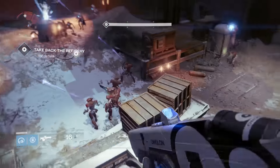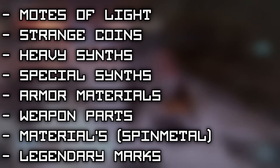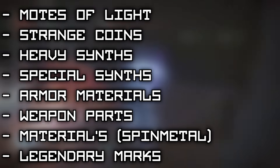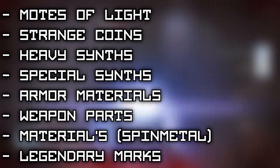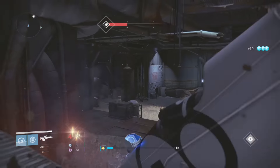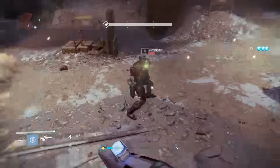Some of the things that you should probably start saving up on are: motes of light, strange coins, heavy synths, special ammo synthesis, armor materials, weapon parts, and materials like spin metal, healing filaments, relic iron, spirit bloom, and legendary marks. You're probably saying how in the world am I going to save legendary marks when the cap is 200 — I'll let you know later on in the video.